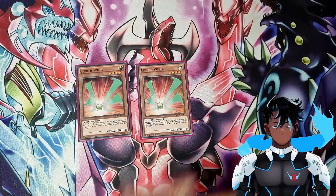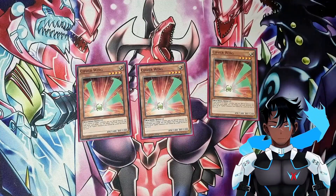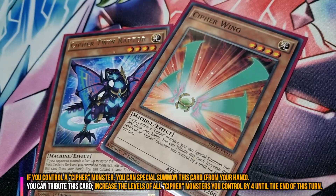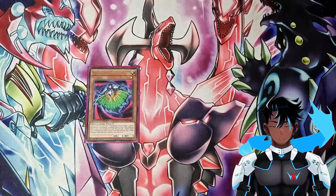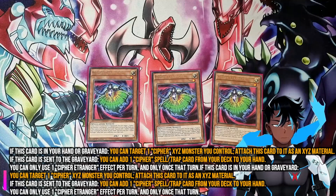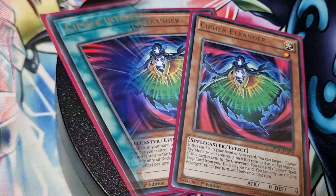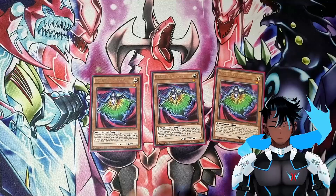We play three Cypher Wings. Wing works as a good extender as it's a free special summon if you control another Cypher monster already. It has a great effect that allows you to increase the levels of all Cypher monsters you control by four, which is good for enabling our Xyz plays. Next is three copies of Cypher Etranger. Etranger is your best searcher for the deck and is the card that you want to be opening with as much as possible. You can use Raptor's effect to discard this card to search any Cypher spell or trap from your deck and add it to your hand, and you can search cards such as Cypher Interference and Cypher Ascension to climb your Xyz ranks.